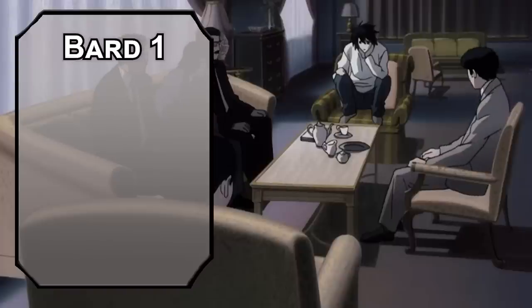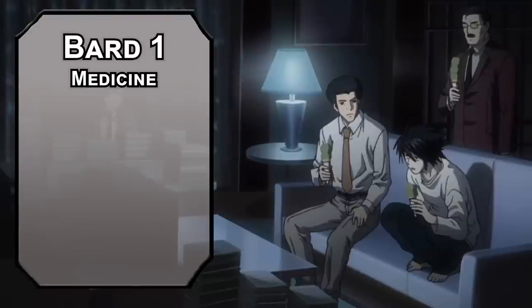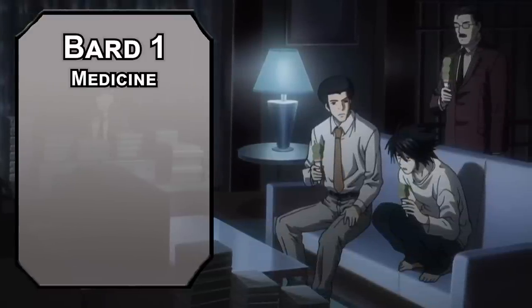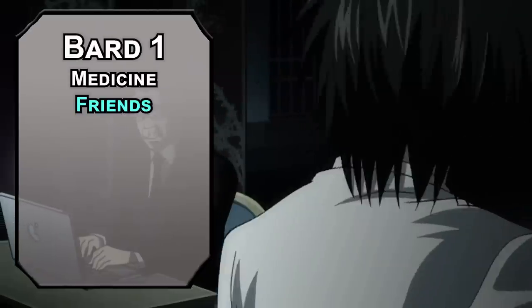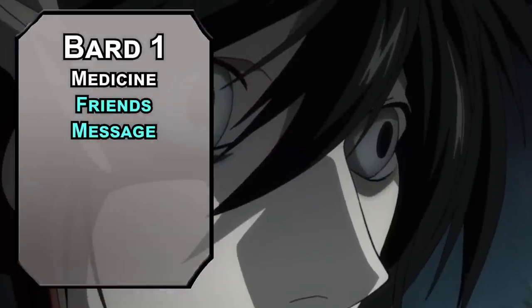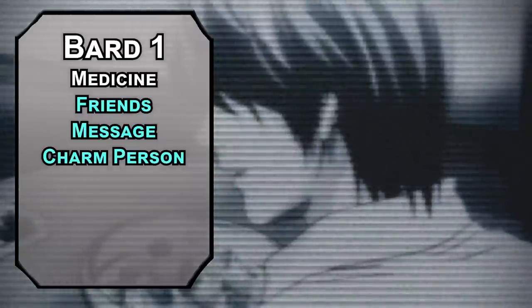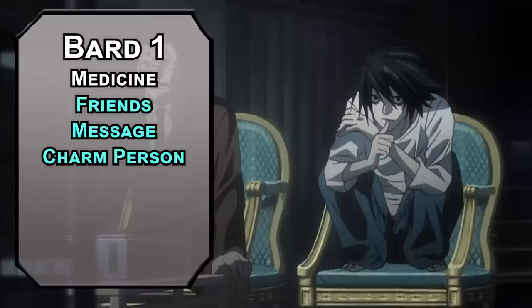Jumping over to bard, we can grab another skill like medicine — if you can determine the cause of death, you get a better read on the killer's intention. We're actually here for spells and cantrips like Friends, giving you advantage on charisma checks with a creature for a minute before they realize you're the one investigating them. Message lets you whisper to a creature within 120 feet, like a slide text to a fellow agent. Charm Person charms a humanoid for an hour, giving you more time to gather information.